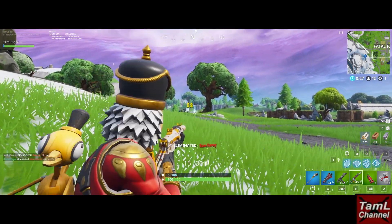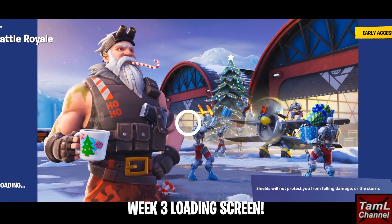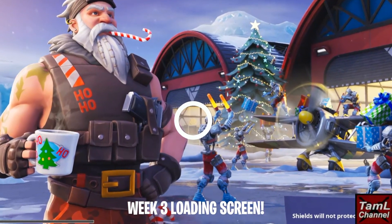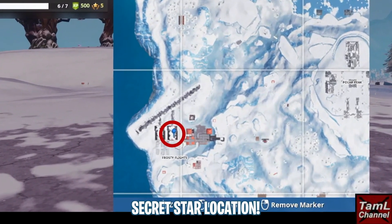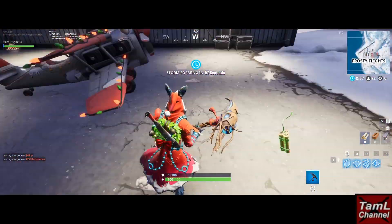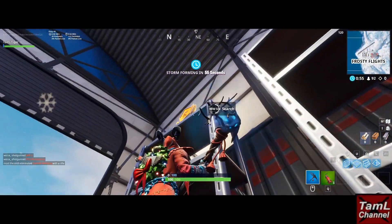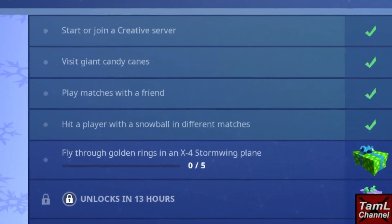So if you finished all your week three challenges, you'll get this loading screen. It's showing the hanger on the right at Frosty Flights has the star — it's on the metal shelving, so look up and grab it. It is very busy there. We also have day five of the Christmas challenges.